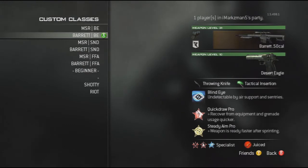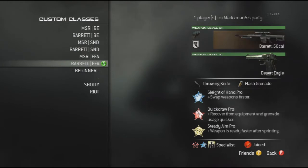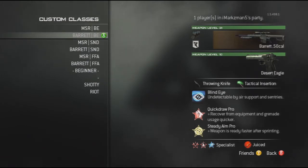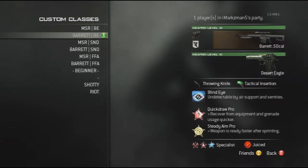I've got blind eye classes up here — these two. All the blind eye classes are exactly the same: search and destroy, free for all, and obviously the beginner one. The only difference is the Barrett. The only two guns I use are the MSR and the Barrett. Every sniper I use, whether it be MSR or Barrett, I always use extended mags and speed. I think I spoke about that in my sniping guide, so I won't go over that too much.